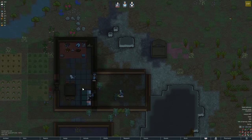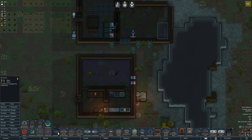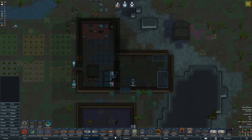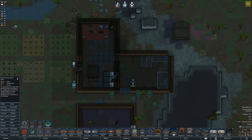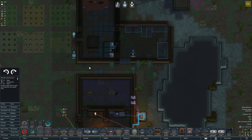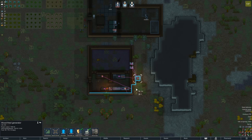This is now going to be the production room. We're going to put in a simple research table. I want an electric stone cutting table if there is one — here's the electric tailoring bench. We are going to be using more power than we probably need to right now but I'm okay with that. I'm going to build a tool cabinet here — these two things do similar things. Electric stone cutters table — perfect. And the spinning wheel — we might actually need this with this set of mods so I am going to pull one in. Is this frozen? Yes.